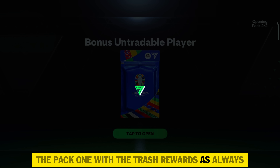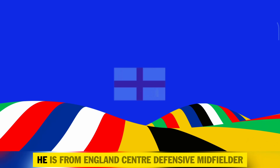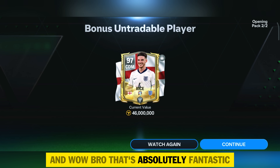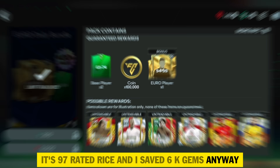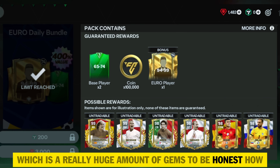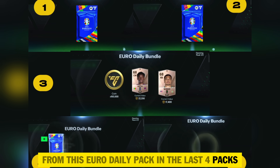The first pack won with trash rewards as always. On to the second pack — he is from England, a center defensive midfielder. Wow, that's absolutely fantastic — it's 97-rated Rice! And I saved 6k gems. By opening this pack, I have now saved around 18k gems in total, which is a really huge amount of gems. Let me show you a preview of what I packed from this Euro daily pack in the last four packs.